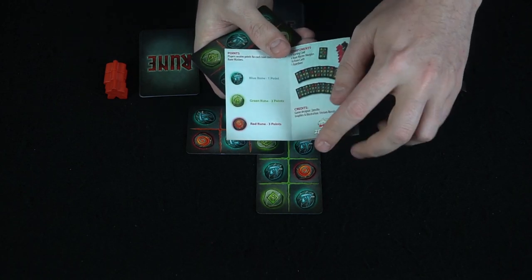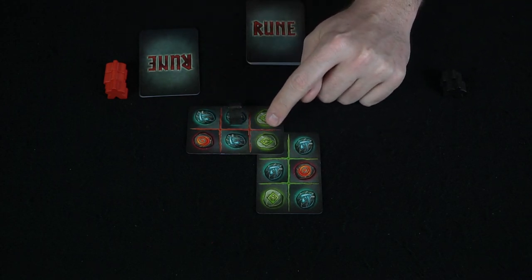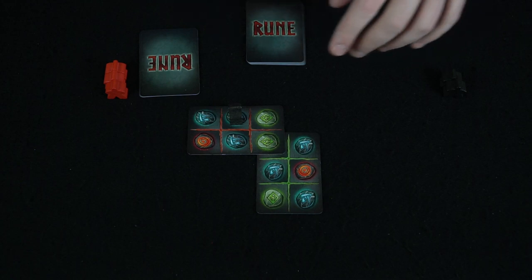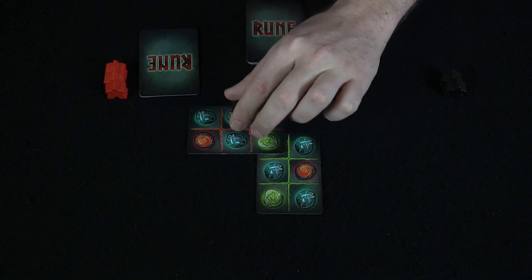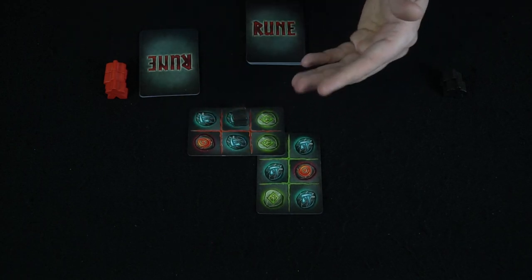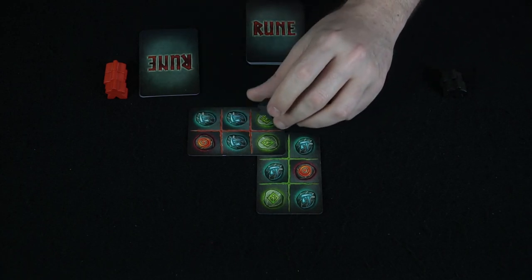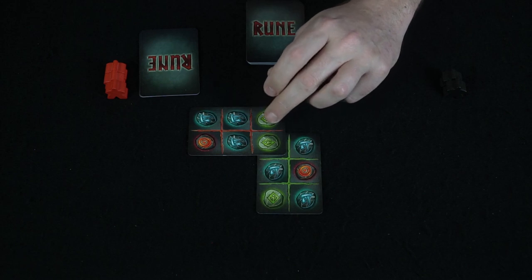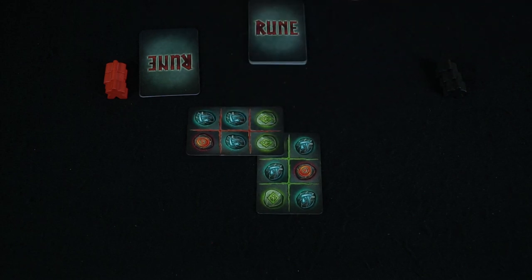At the end of the game, you score points based on a chart: blues are one point, greens are two, and reds are three. There are three blue cards, two green, and one red. When you place a runemaster, you get a point for the rune you're on as well as all the adjacent colors that match. So placing here could score one, two, and three points, but placing elsewhere might score two plus two for four — so maybe it's better to just draw a card instead.